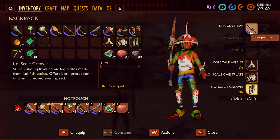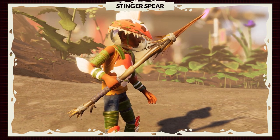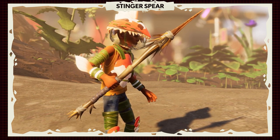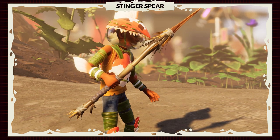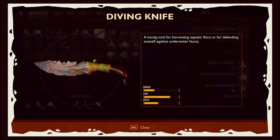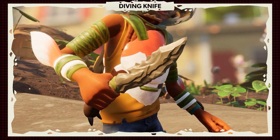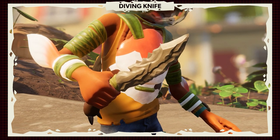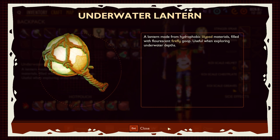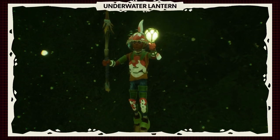The Koi Scale set is all about breathing underwater and faster swimming. The headpiece gives increased breath capacity underwater, and the greaves give increased swim speed. I'm also using the Stinger Spear — a Tier 2 spear made from bee parts, which aren't accessible in the game right now. I also spawned in a Diving Knife, a new harvesting tool for the pond update to collect aquatic plants, and an Underwater Lantern, which is essentially a torch for use underwater.